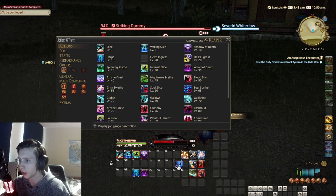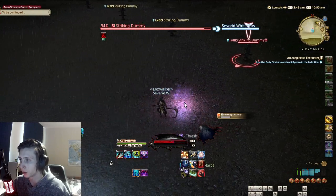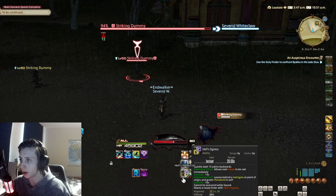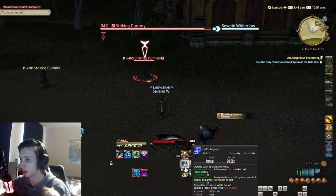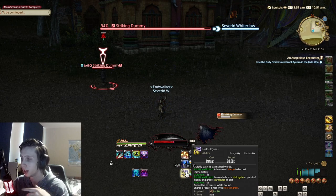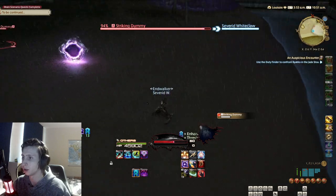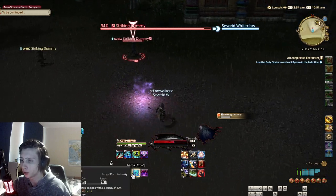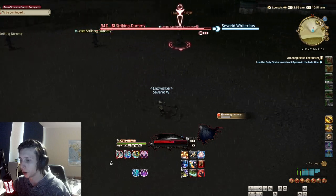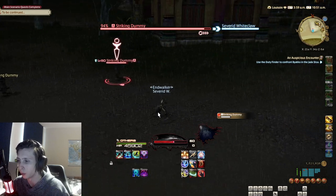Next we get Hell's Ingress and Hell's Egress. Hell's Ingress dashes you 15 yards forward and Egress 15 yards backwards. This portal will be unlocked with a later trait which allows you to jump back. When you use this, you also get an instant cast of Harpe, which is useful when you need to dodge out of an AOE — you can quickly get off a global with Harpe and then jump back in.